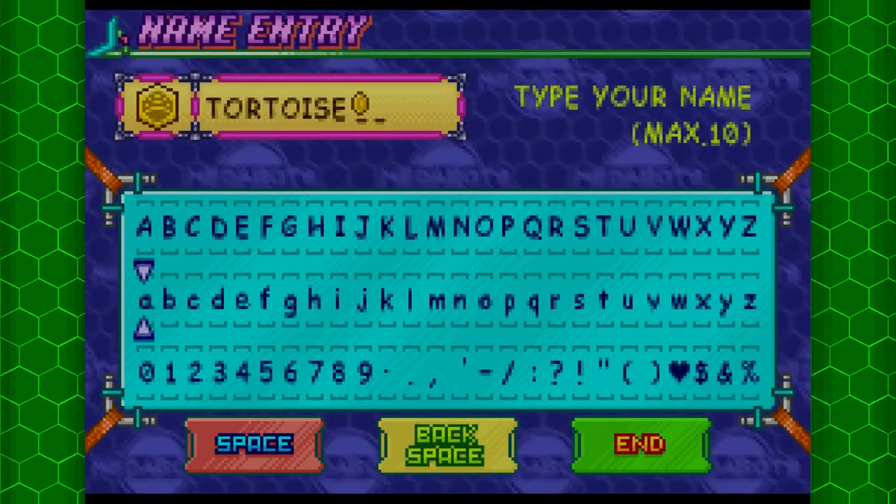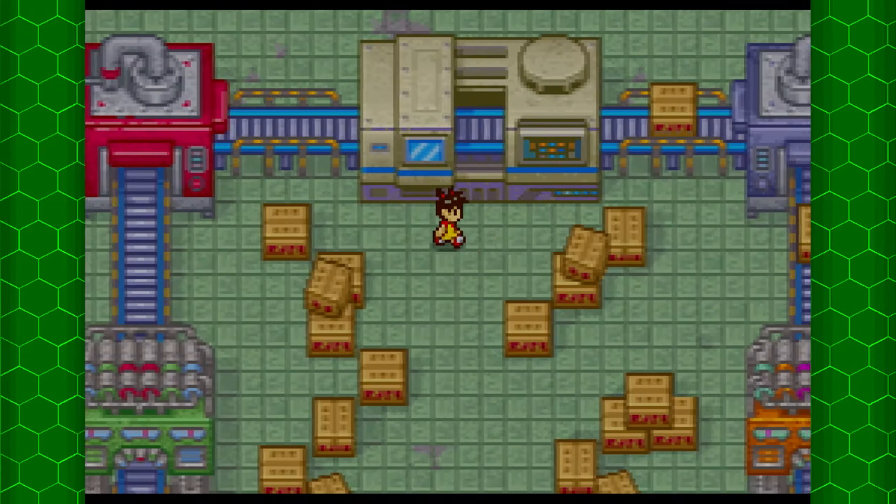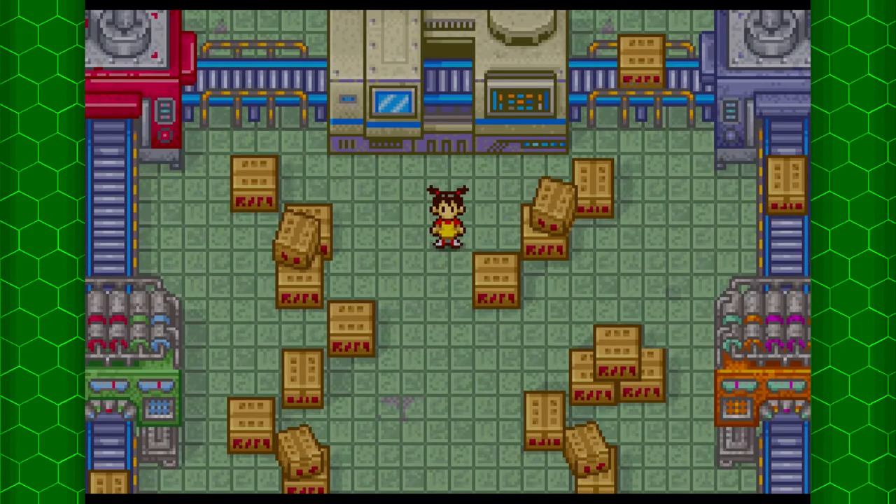I'm not going to give this one a name. If you inspect the warehouse you can get a medal, and there's actually a different medal depending on which version you're playing. First off, let's go with the tortoise medal for the Kabuto, for the Meta B version.